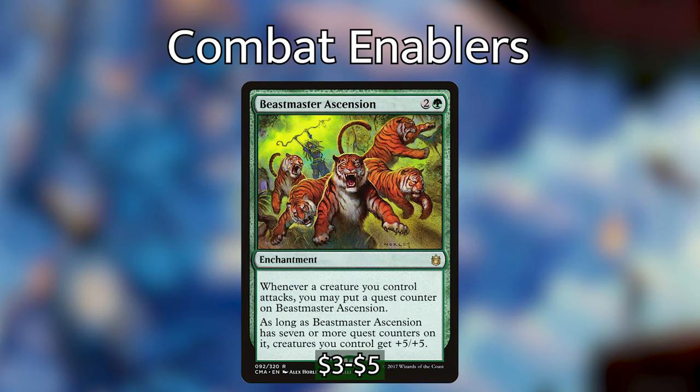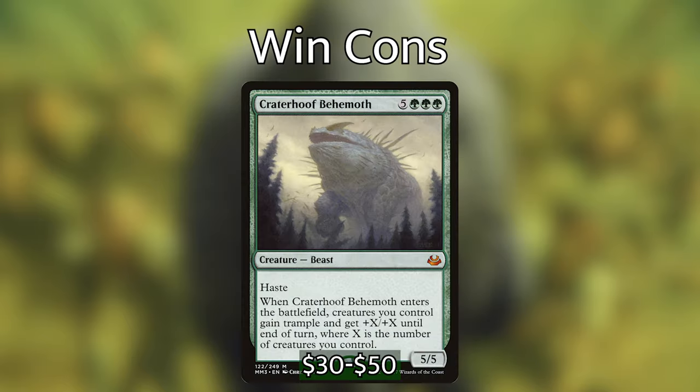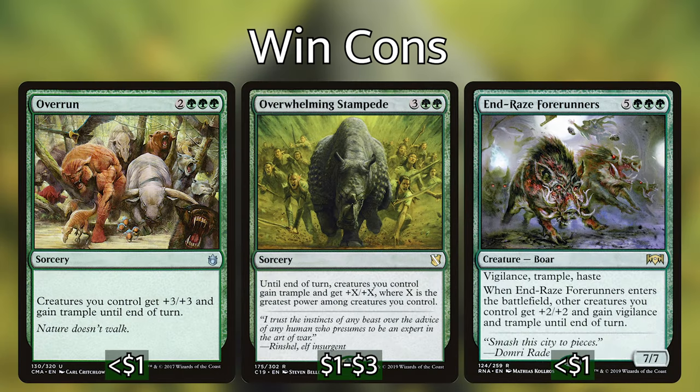Beastmaster Ascension costs 2 and a green — whenever a creature you control attacks, you may put a quest counter on it, and as long as it has 7 or more quest counters, creatures you control get +5/+5. Making your army of 1/1 tokens into an army of 6/6s will absolutely demolish your opponents. As for win conditions, the best overrun effect is Crater Hoof Behemoth — a 5/5 with haste that gives all creatures you control trample and +X/+X where X is the number of creatures you control. More affordable options include Overrun itself, Overwhelming Stampede, End-Raze Forerunners, and Triumph of the Hordes.